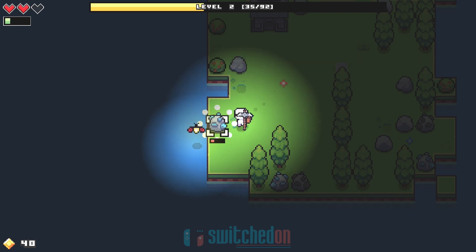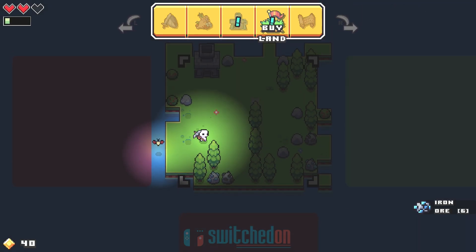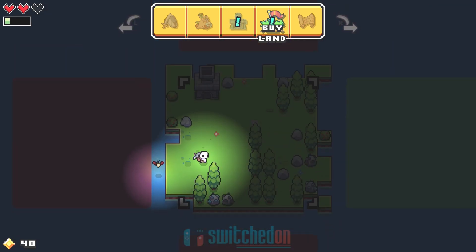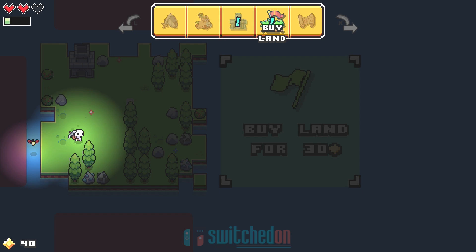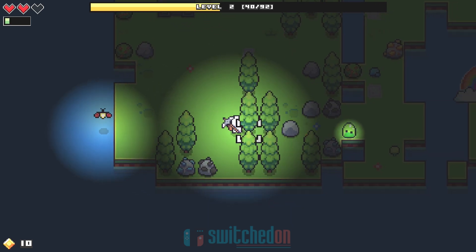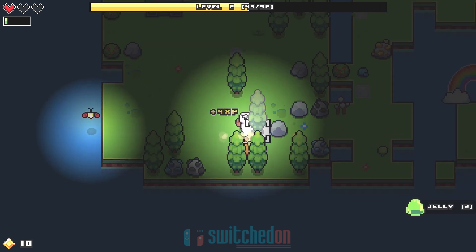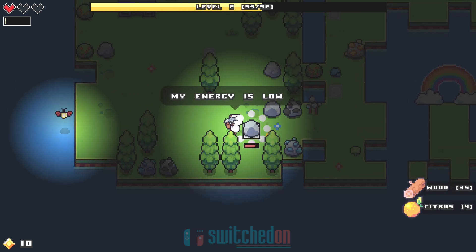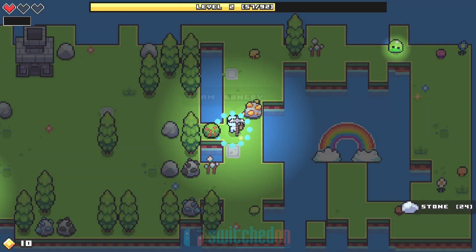We've got our 40 coins now, which means we can buy more land. We now have the option on the menu to buy land — they all come at different prices: 50, 60, 30, and 80. We can afford this little bit of green land for 30. These are procedurally generated, so the land will look different to yours. And that slime has been unlocked — good old slimes. They get quite a bad rep in these games: Terraria and Minecraft both have slimes.